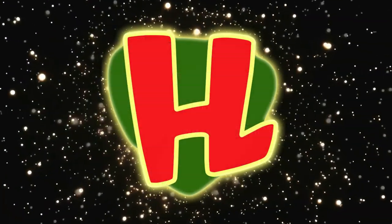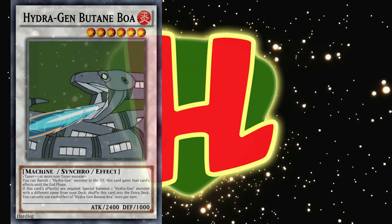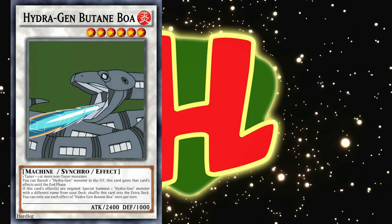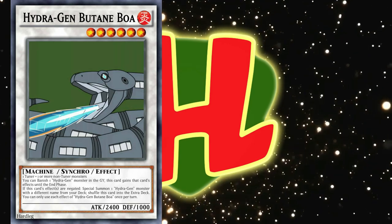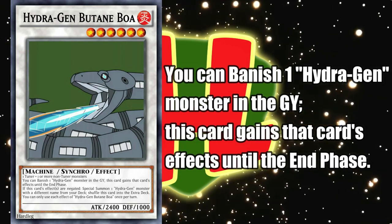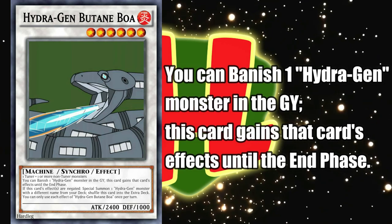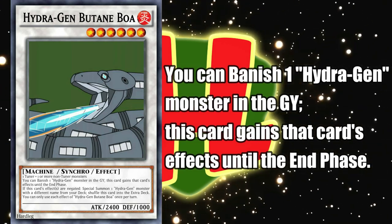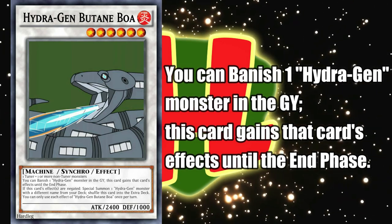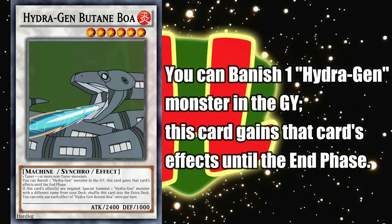The last monster in the archetype, and in my opinion the coolest looking, is Butane Boa, a Level 6 fire synchro monster with generic materials. It has 2,400 attack, 1,000 defense, and once per turn, it can banish a Hydrogen monster from the graveyard in order to gain its effects until the end phase — essentially allowing you to search, summon, negate, or remove some cards from the field for a second time this turn, depending on what's in grave. Fortunately, the Xyz monster's effect requires you to detach to activate it, so you can't use its effect again that turn, which I think makes this balanced enough.